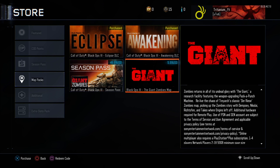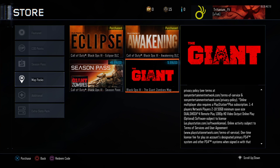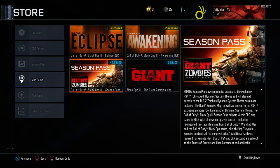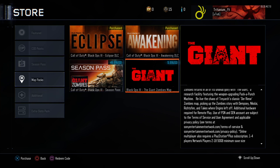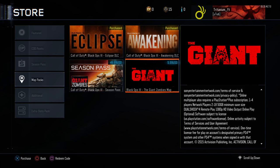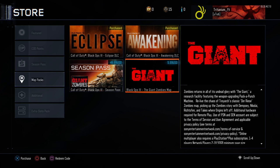What is up everyone, and today I'm gonna be telling you about the Giant Zombies map. The Giant is now available alone, so you don't have to buy the season pass — you can just buy it for six dollars to get the map. But I myself will not do this because I don't really play Zombies too much and I'm not into it enough to spend money on the Giant. But if you guys want to, it's really cool.